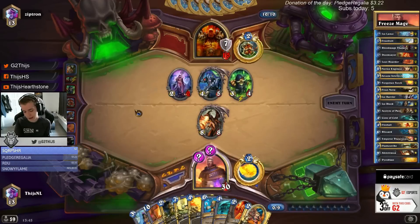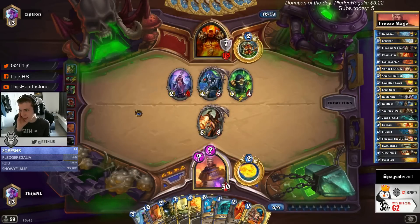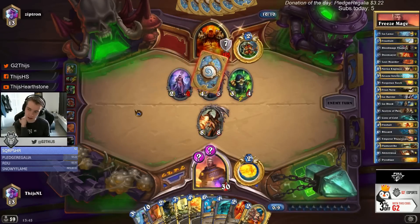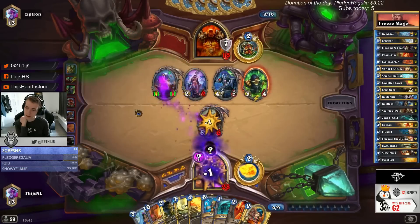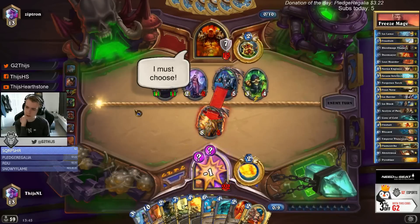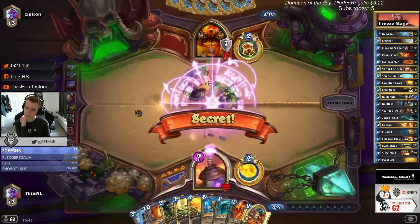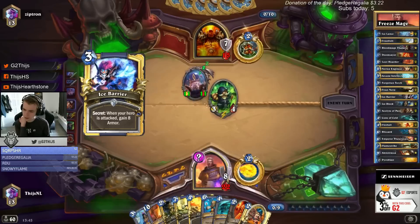I don't think there are too many warriors running Justicar right now. If you play C'thun you already play cards like Black Knight, quite a lot of C'thun cards - you probably play Execute and Shield Slam but probably not Justicar. Playing Black Knight and Justicar together would be insanely greedy. Okay - oh that's a bit awkward for him. So we go Doomsayer here.